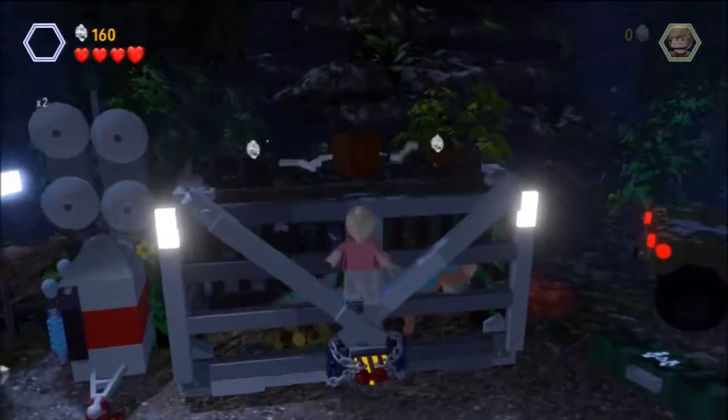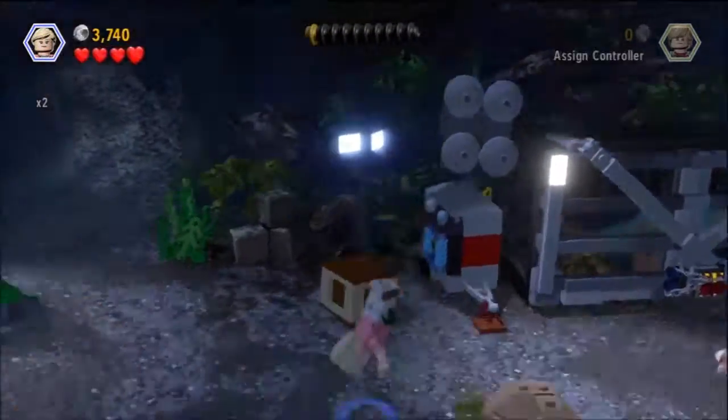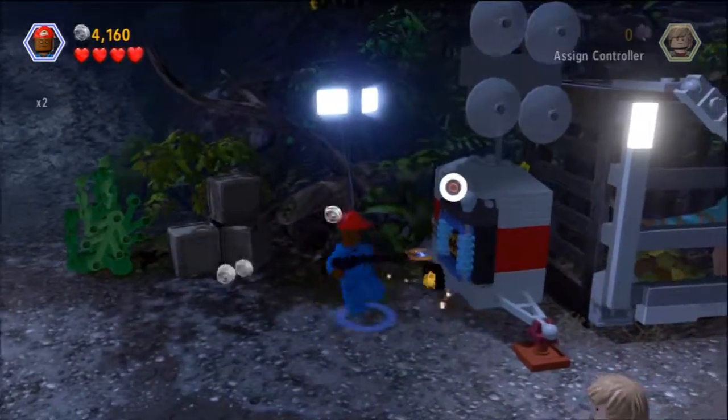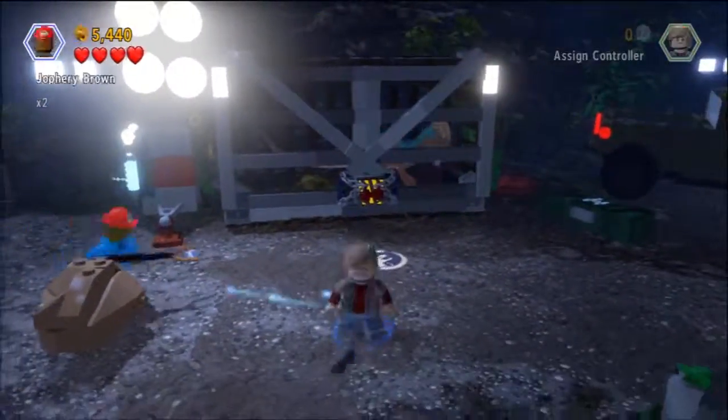We're going to jump right into things right off the bat. If you use an agility character, you can jump way up high on top of that cage and build minikit number 1. I accidentally collected one of the minikits during the story and we'll get to that later too.